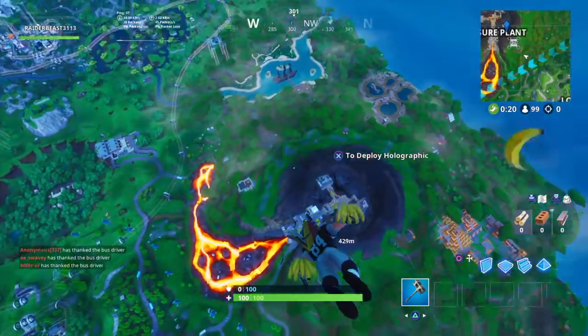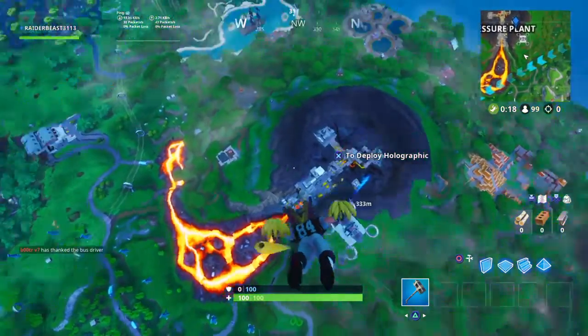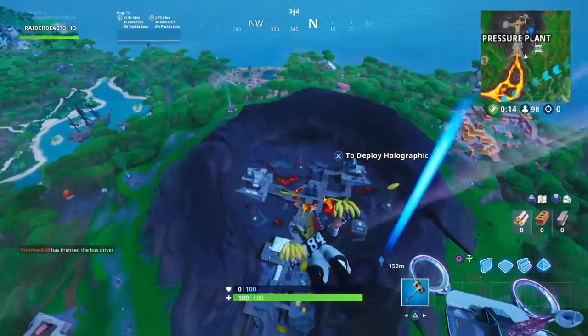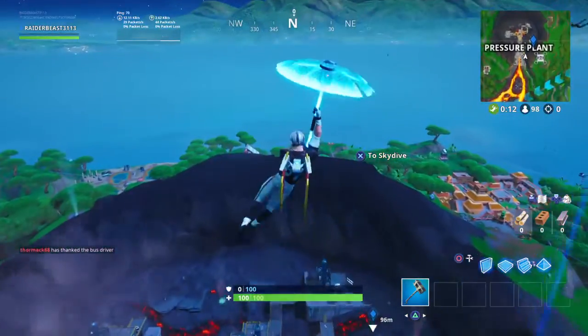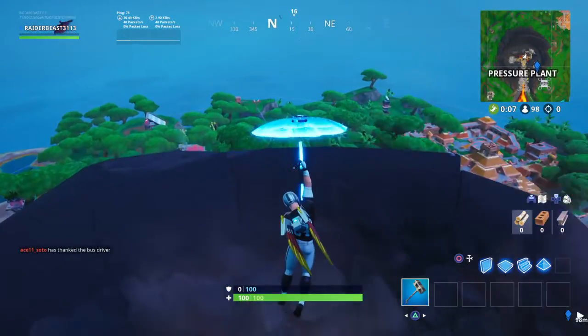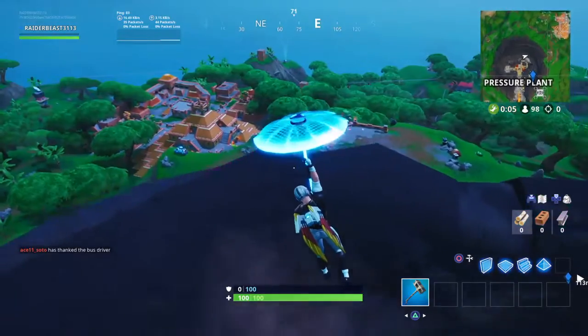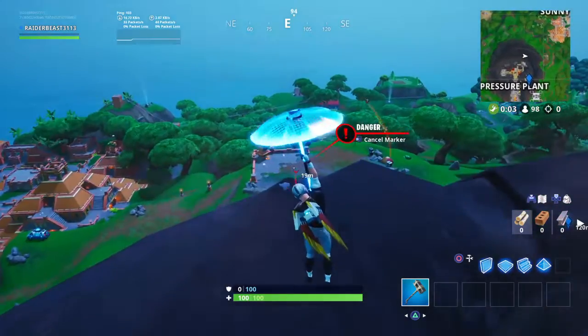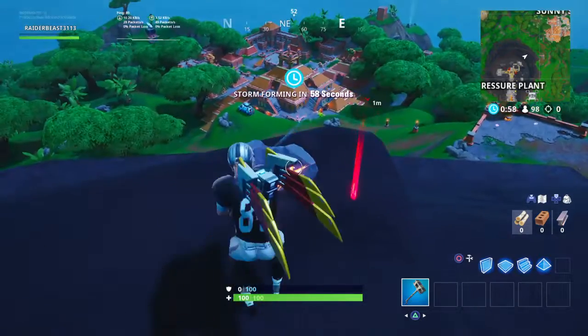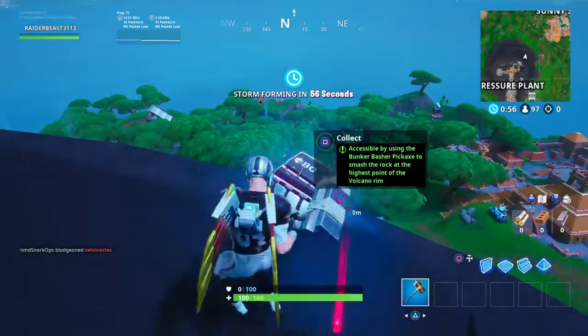Hopefully not that many people land right here. The bus did drop in right there, so more than likely there's going to be a lot of people trying to either get that. Where's this little rock? It's a little rock that you're going to see, and it's right about here — this one right here. You're going to come in here, just make sure that you have that pickaxe — the bunker smasher. You're going to smash on it, and bam, there it is.